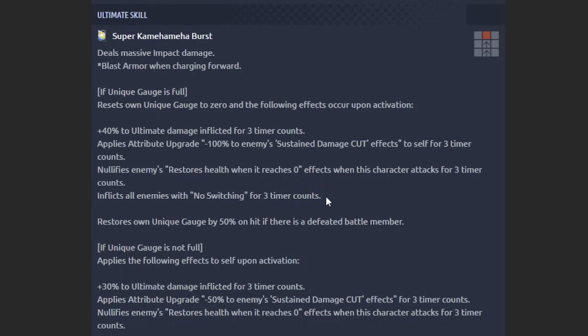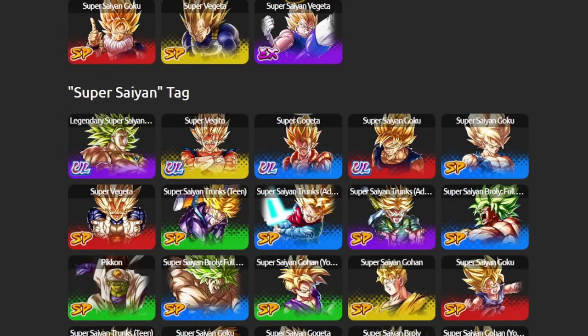It's crazy because the power creep is so real. You wouldn't think a character like Goku and Freeza would get power creeped, and then boom, here we go. So yeah — no switching, I just catch so many people slipping with this. But yeah man, I'm excited.